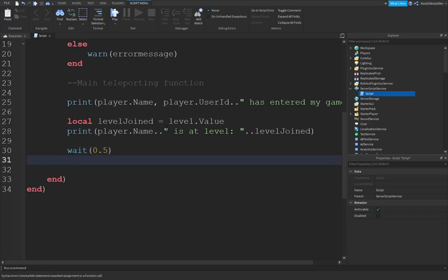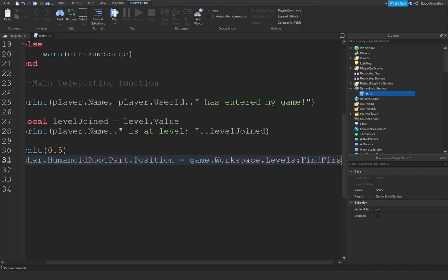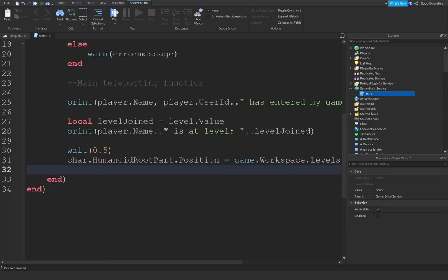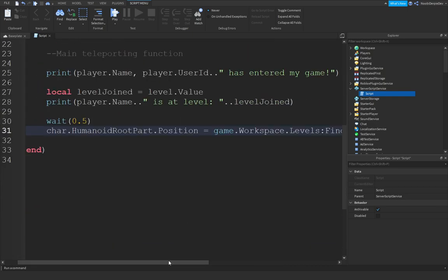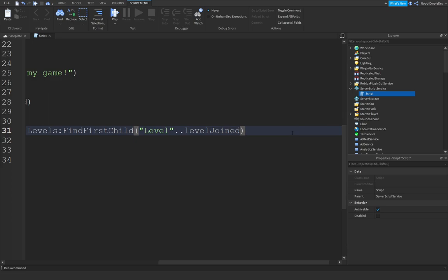Now we do: wait(0.5). Then: char:FindFirstChild('HumanoidRootPart').Position equals game.Workspace.Levels:FindFirstChild('Level' .. levelJoined). Like that — this is your main teleporting function. So game.Workspace.Levels:FindFirstChild('Level' .. levelJoined).Position.